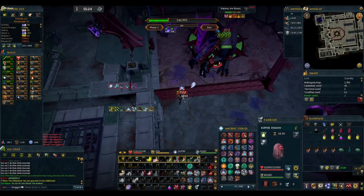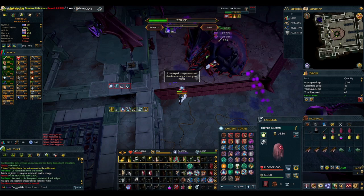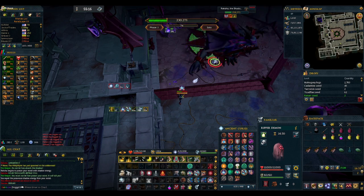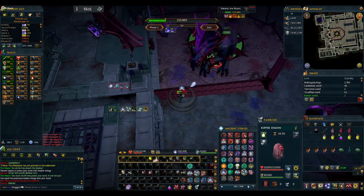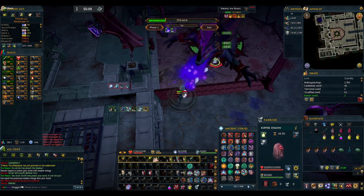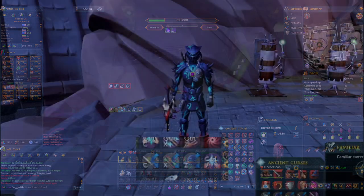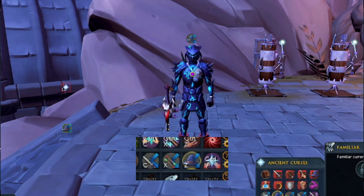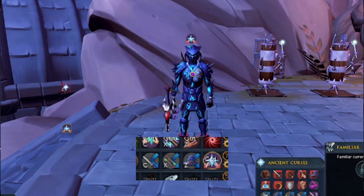Now let's take a look at mechanics. Raksha is going to require something new from us — that being prayer flicks and/or soul split flicking. This is going to be very intimidating for some of you, but since we will be completely hands off with our Revolution setup, we can focus entirely on prayer flicking correctly and handling mechanics. You can keybind your prayers to an action bar and react with one keystroke. For example, my prayers are on Z, X, and C, while soul split is on V — all very close to the resting point of my left hand.